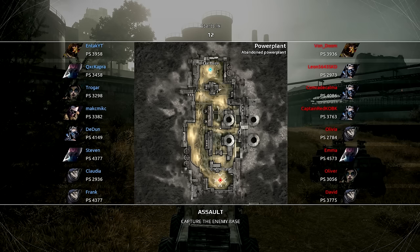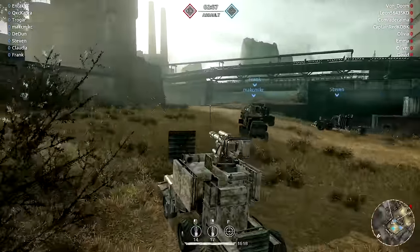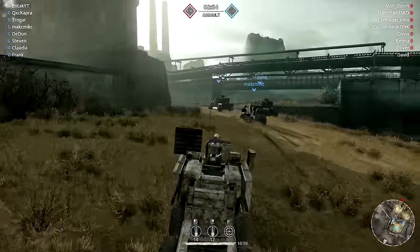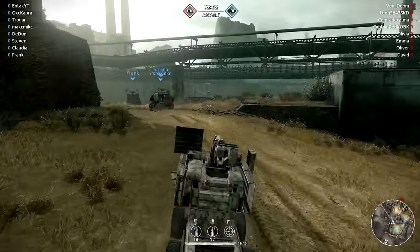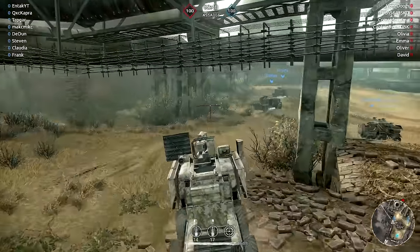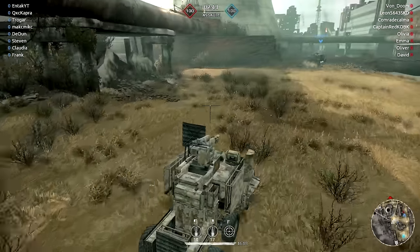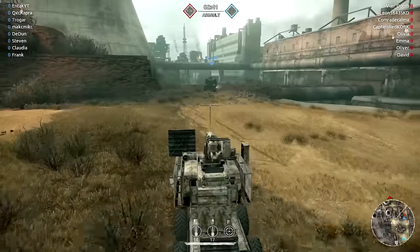This small level — the Abandoned Power Plant — is too close quarters for this type of build, not very good. There is however one very similar map that's pretty good because I can still snipe on it. But this thing is also an up-close and personal type of vehicle, which is why I have the 88 down low and a little bit of protection next to the 100.